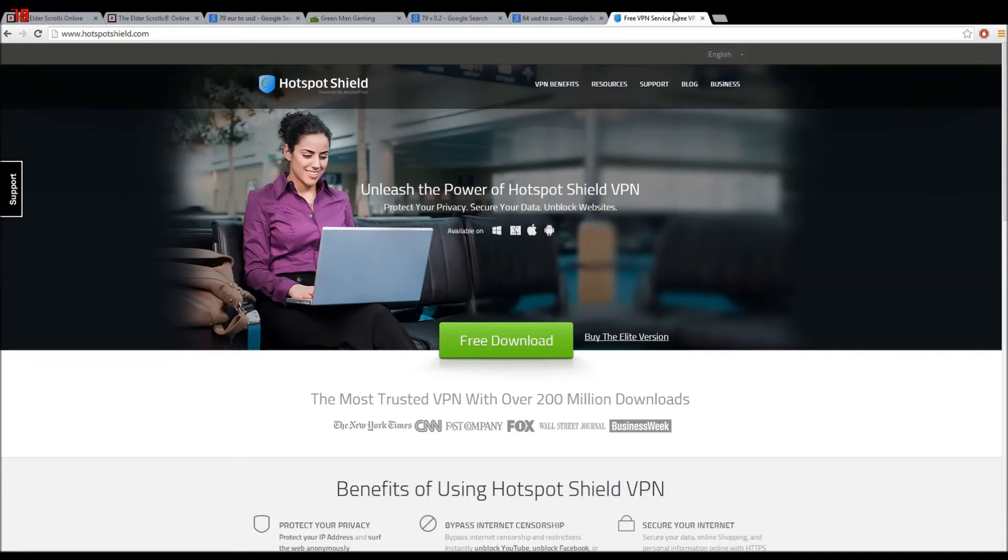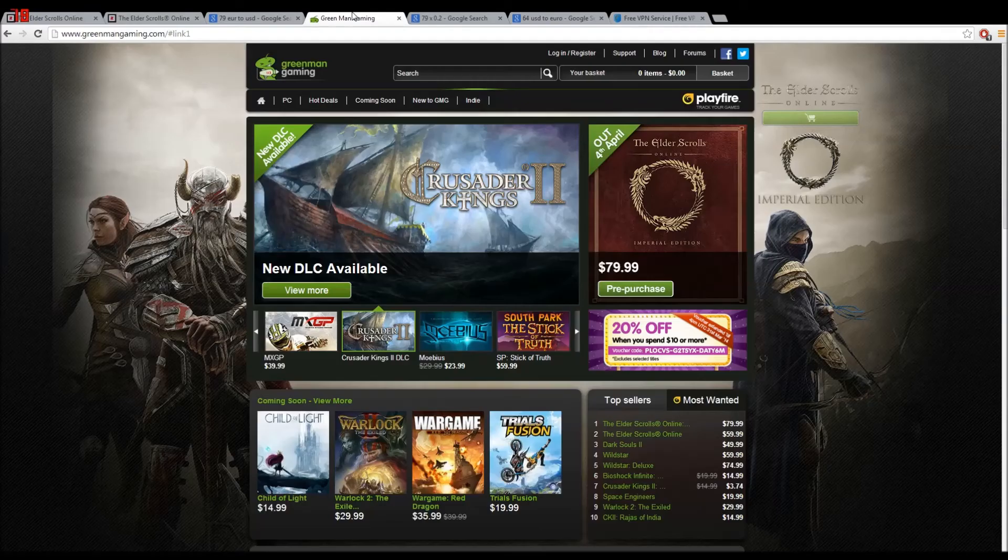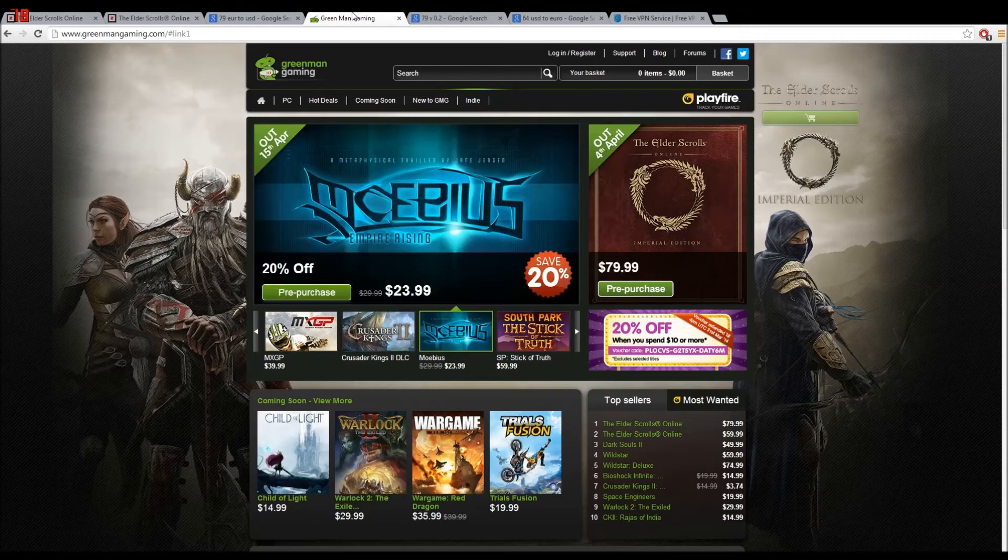But how am I going to buy game time? The bad thing is that you're not going to be able to do that from the official site. But the good thing is that you're still going to be able to do that from sites like Green Man Gaming that don't care where you're from, unlike sites like Amazon.